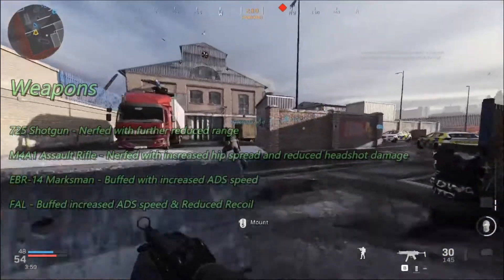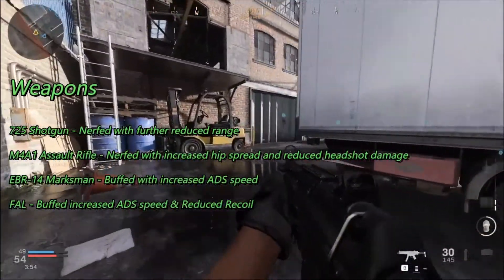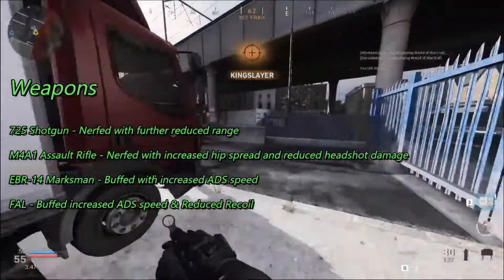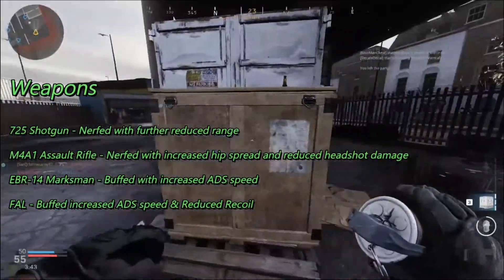So let's get into the real meat and potatoes of this — the nerfs and buffs that came with this patch. The 725 got nerfed with a further reduced range beyond what patch 1.07 already did, so this hotfix reduced that further. The M4A1 also got nerfed with increased hip spread and reduced headshot damage.